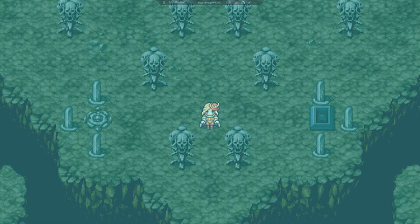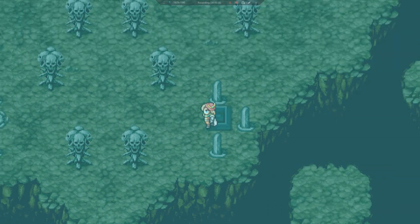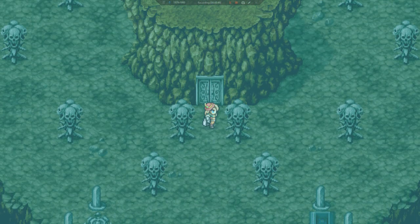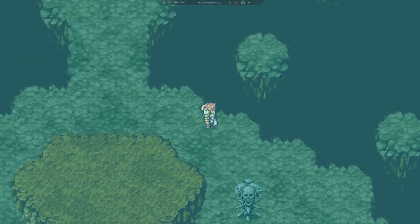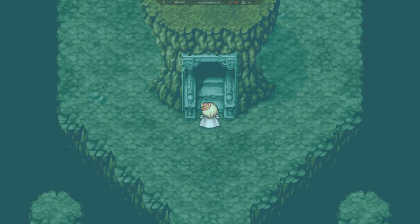Alright, so here you can use a cottage and you can actually warp out of the dungeon there. We're not going to do that. We're going to go behind it and go down the next stairs. Now, between here and the actual trial, I think it's six floors — you'll take on another three of five floors. These are random.